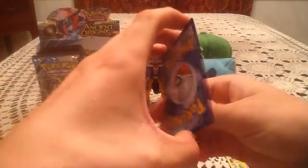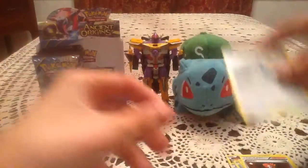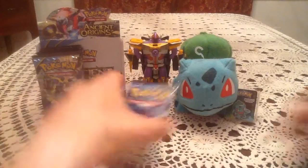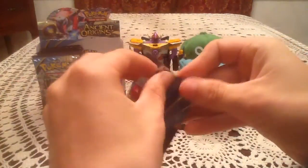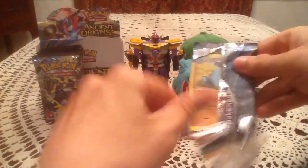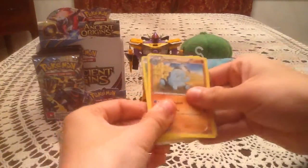The rare card is Porygon Z — so it is a non-holo rare once again. Where's all my ultra rares? This is a booster box, I need to get some at some point. They're all probably on the other half of the box. Just watch — there's not going to be a single ultra rare out of any of these packs and they're all just going to be in the next half.